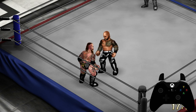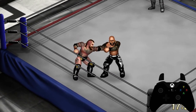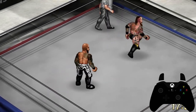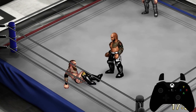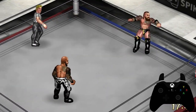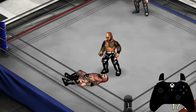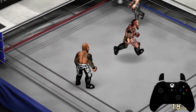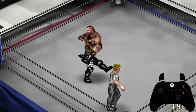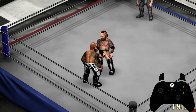First thing you'll want to do is Irish whip your opponent to the rope — sometimes you can get countered. Again, there is a timing and spacing to all of these maneuvers, so you have to be willing to experiment with different moves and different timings because they're not all the same. You do have to take that into account when you pick a character or make a character and assign these maneuvers.